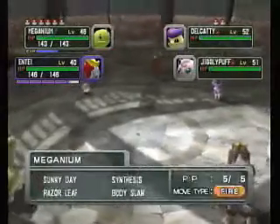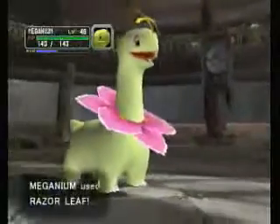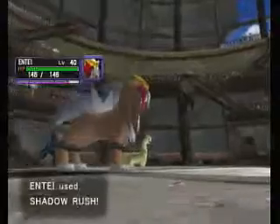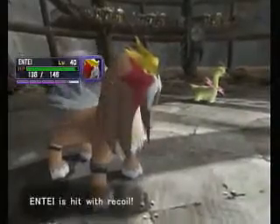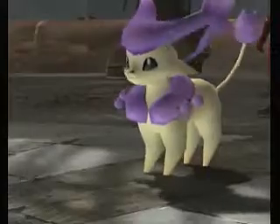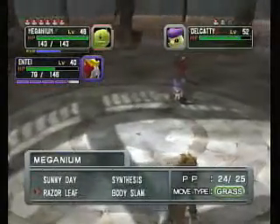Meganium is going to use Razor Leaf and Entei is going to use Shadow Rush on Jigglypuff. Damage — and even more damage. Entei just Shadow Rush — Jigglypuff has died. More experience. And Dalkadi uses Frustration — in other words, it's using what I was feeling when I was trying to catch Suicune.